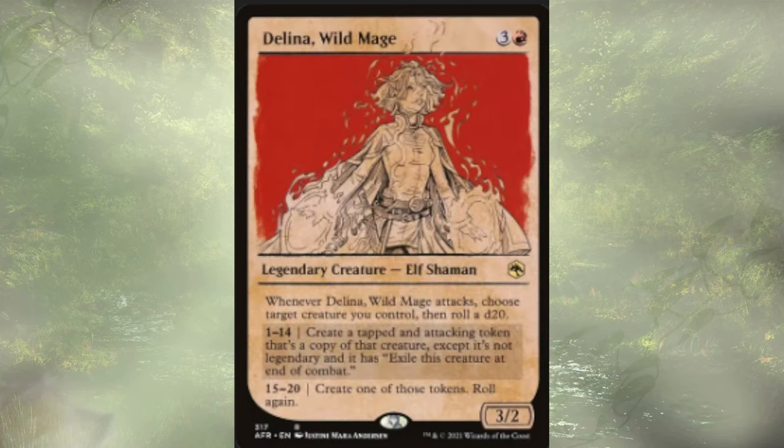Delina, Wild Mage follows up that Chaos Dragon and can really put in work. Whenever Delina attacks, we get to roll a d20. We choose a target creature and we're either going to create a tapped copy of it that exiles at end of combat, or if we're a little lucky, we get to create a token of that creature that's not going away — and it's also worth noting that that creature's not legendary — and we get to roll again. Ideally, we just get to keep rolling. We have a couple ways to up the number of dice we're rolling, and even if we don't get it every turn, odds are about every three attacks we'll get to kind of combo off with this. But when we do combo off, it's good.